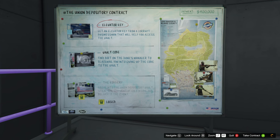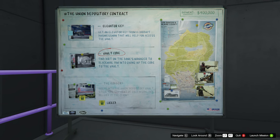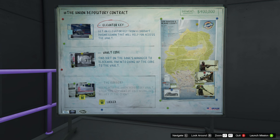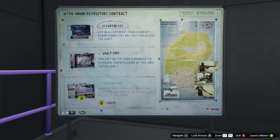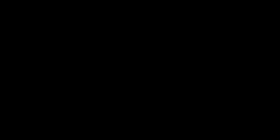Once you've started it up, you'll get this board right here. You can see there's two setup missions and then the third one being the actual heist itself titled The Robbery. These missions, even for a new player, are very easy, but there are faster and easier ways to do them. So first and foremost, let's go ahead and start up the first one, which is Elevator Key.